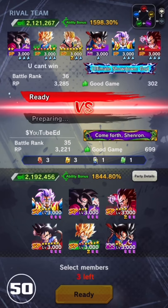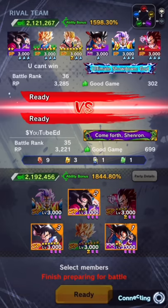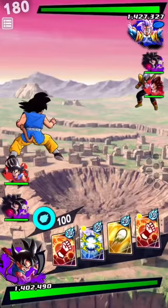Alright, we got a Rank 36 here with 300 good games. He's got GT too — GT team as well. I got a feeling he's gonna come with the triple threat GT team: the Baby, the Vegeta, and the Goku. So I'm gonna go purple, purple, red. Let's see how that works — alright, let's rock and roll.